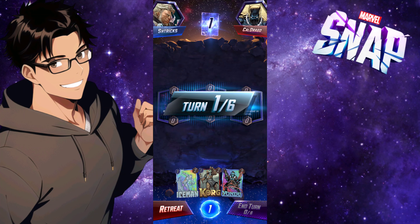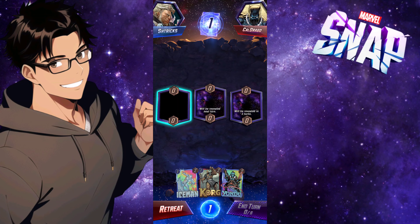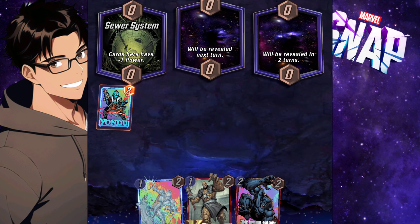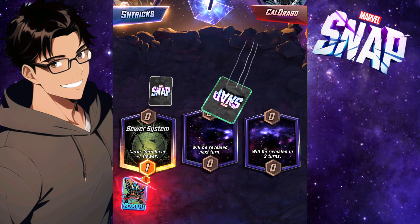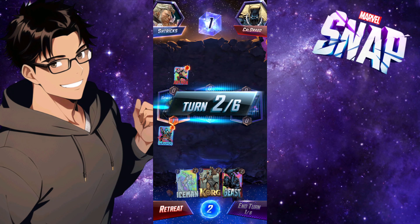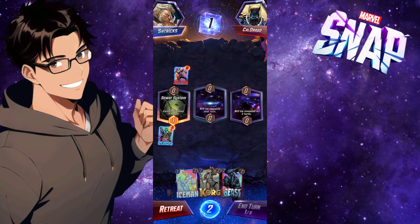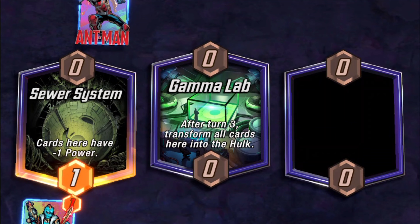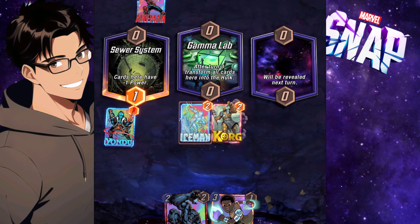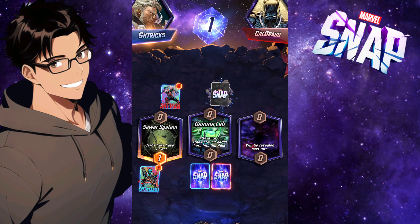First we have the Sewer System, minus one. I put Yondu down and he's going to destroy the Destroyer — how's it feel? He's got Ant-Man out. Now here's the cool one — Gamma Lab: anything after turn three, all the cards there transform into Hulk.